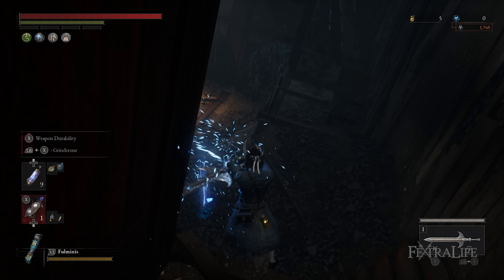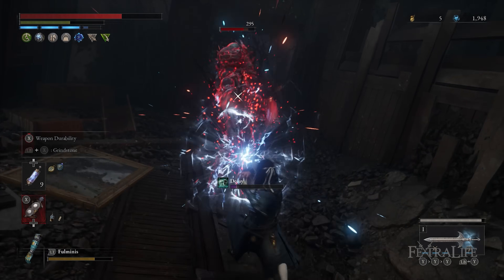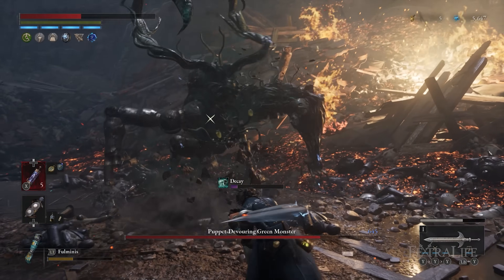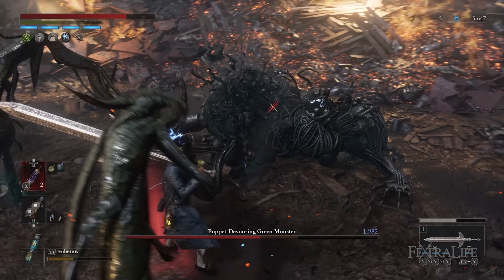The electric blitz grindstone is fantastic for generating electric shock onto enemies and will also give the holy sword of the arc a damage boost against any enemy afflicted with electric shock. If you want, you can try using the deconstruction grindstone as an alternative later in the game for more stagger damage, but with the electric blitz grindstone you get extra damage on top of stagger damage so it may actually be better.